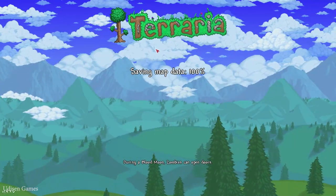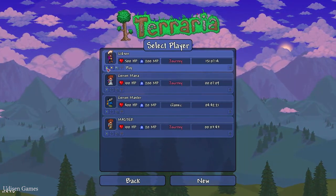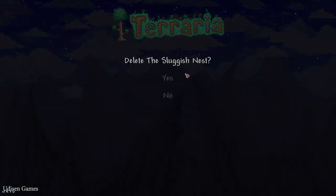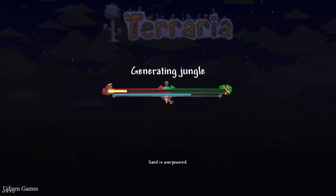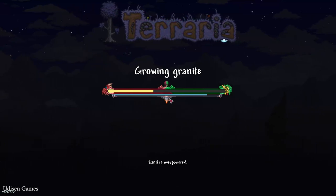Go to the main menu. So I have a corrupted biome and I want to create a crimson biome. I must create a small crimson world — a new world, set to crimson. In a small world it is easier to find the evil biome than in any other worlds.